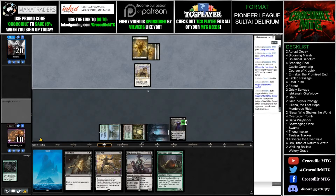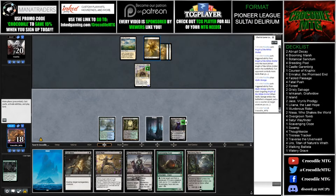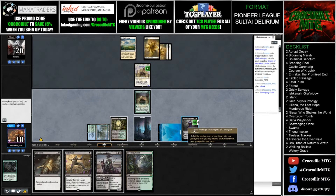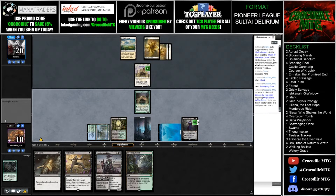Our opponent is actually playing this pretty well. Knight of the White Orchid - what our opponent can do is get their land because we have three and they have two, put it on the battlefield untapped, and play another card, which gives them the ability to ramp up. I think here I'm going to play Scavenging Ooze and leave up Cast Down and Fatal Push. I'm just going to tick up on the Knight of the White Orchid and pass the turn.